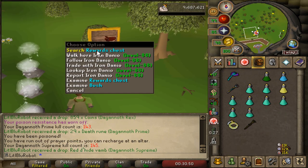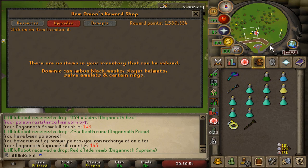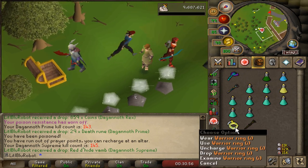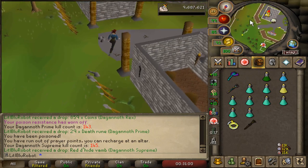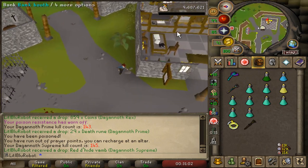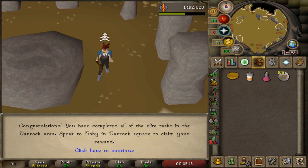We have the warrior ring - we are going to imbue it into the warrior ring (i). As far as I can think, that means I've got everything from Rex. I've been doing some mining so I decided let's try and get this boost again - and I got it, third try.